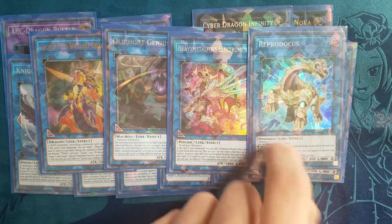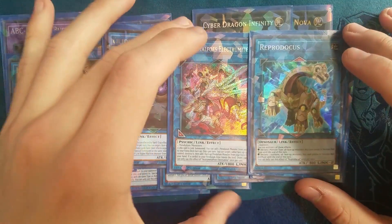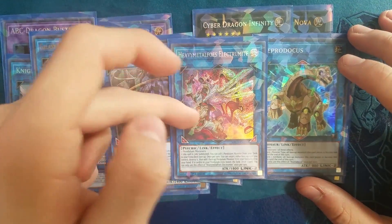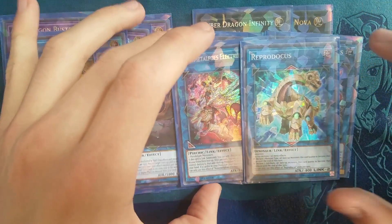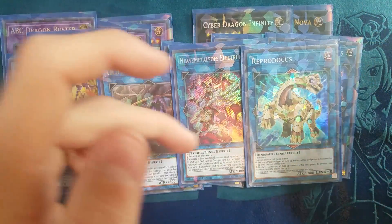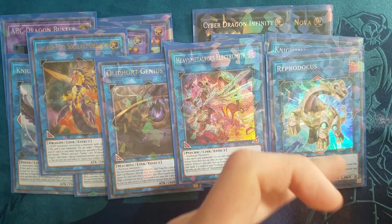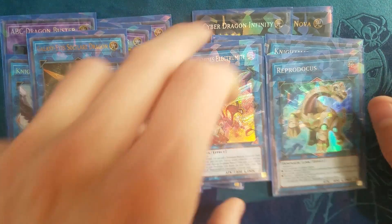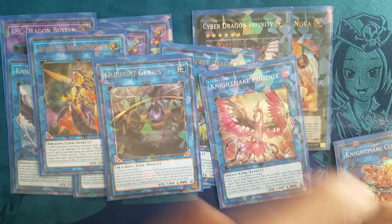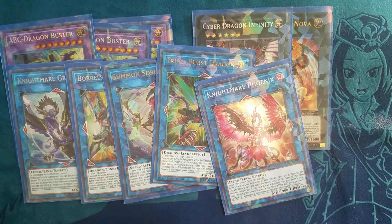And lastly we have Reproducus. This card is also important in combos because you link off with it a lot and then want to get into Summon Sorceress. It's useful to be able to link up with like an ABC piece into Reproducus, make your other piece a dinosaur, then link off into Summon Sorceress. That's it for the extra deck.